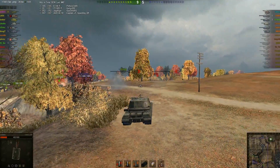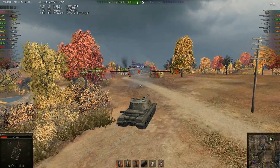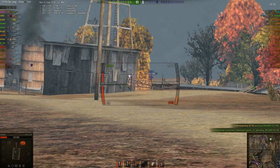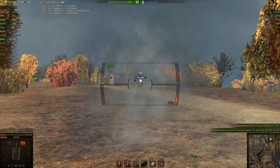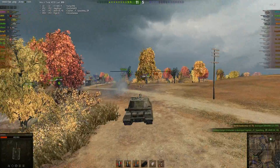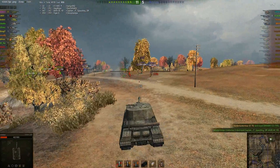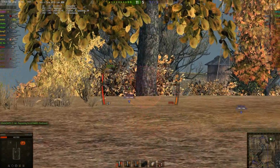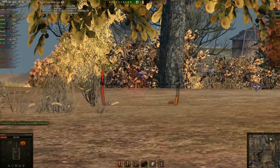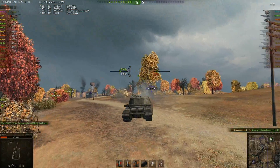I hit the AMX for 847. Going to see if I can get another shot — and then killed by Johnny Jimbo. However, I can hit the King Tiger for 859, and suddenly this is a good game. Yay. Now I'm going to see if I have a shot on that Tortoise — and bounce.